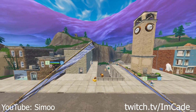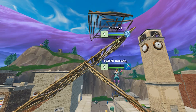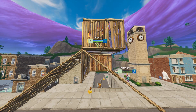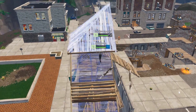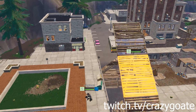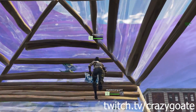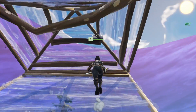Tip number nine: you've all seen how good people are getting at putting cones down in build fights — these can stop you in your tracks and even get you trapped and killed. Take this tip to the next level and cone yourself in. If you ramp to the high ground on your enemy, this might seem crazy at first, but now the enemy can no longer cone you, and a simple edit will get you through as if it wasn't even there.